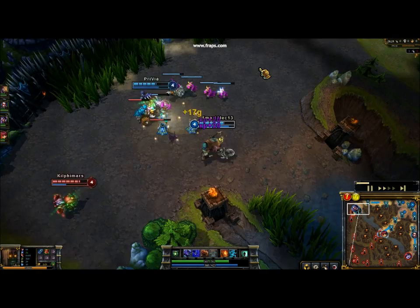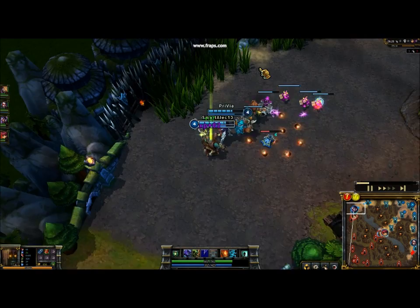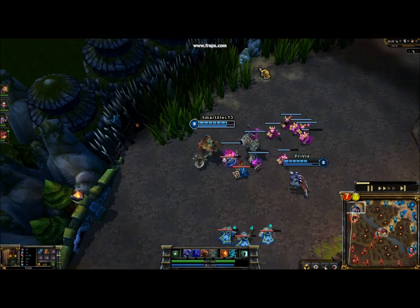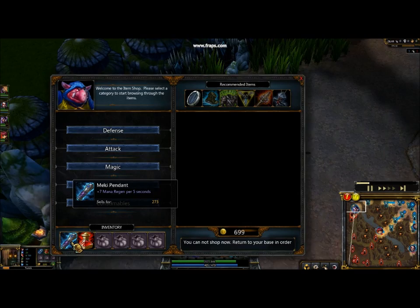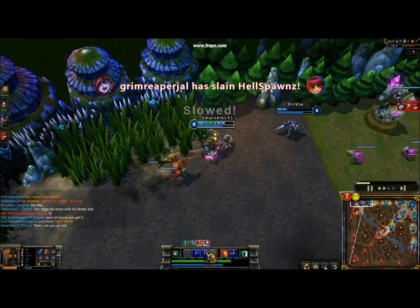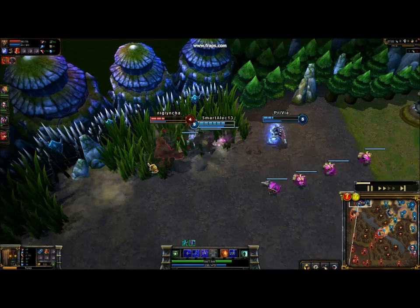This isn't exactly a normal case, but in general Bruisers would be solo top, or some Bruisers can also jungle — a lot of junglers are Bruisers. Starting off for items, you want to get something that will give you sustain early on. I got a mana pendant because I need the mana, since I gain enough health from my skills that I don't need a health regeneration item — I can just get a mana regeneration item and be good to go.